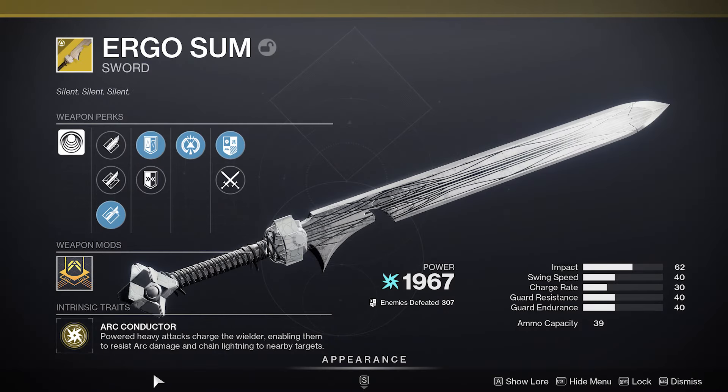We're going to start off with the sword, the Ergo Sum. Arc Conductor — powered heavy attacks charge the wielder, enabling them to resist arc damage and chain lightning to nearby targets. It's very, very similar to the Risk Runner perk.